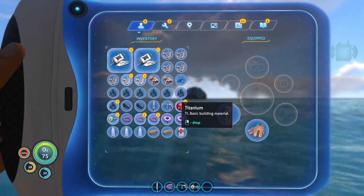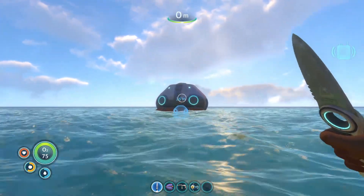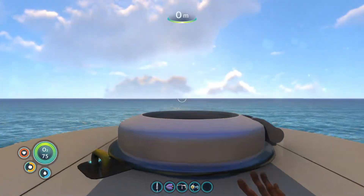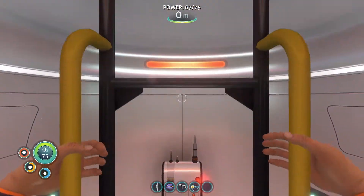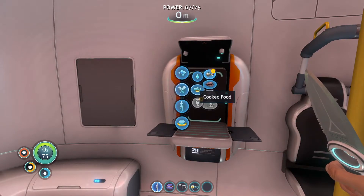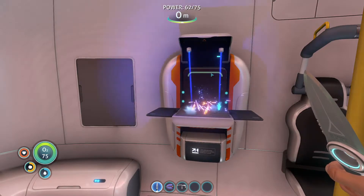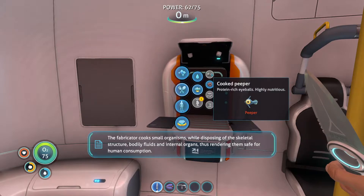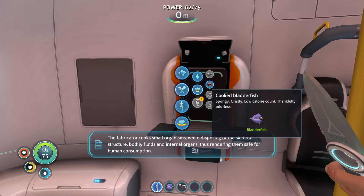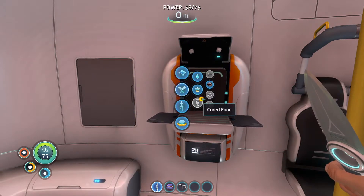Alright, how full is our stuff? We're pretty full — we need to empty some of this stuff out. Eat some more, drink some more. Bladderfish. Let's cook the peeper. The fabricator cooks small organisms while disposing of the skeletal structure, bodily fluids, and internal organs. Oh, I didn't want to cook that one. Dammit.